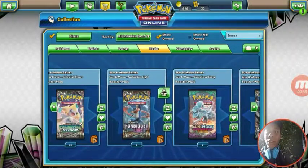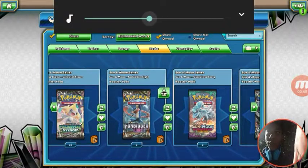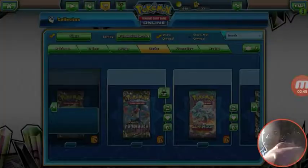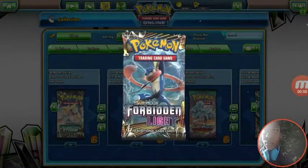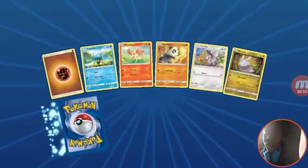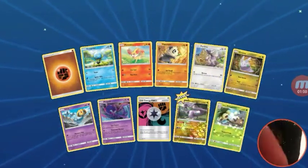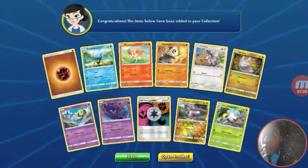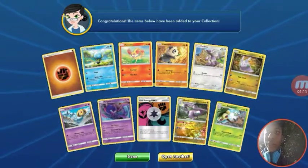So without further ado, let's go ahead and start off with Sun Moon. We got ourselves a reverse holo and a .4, which I do need to test out for the Naganadel deck I'm building. Let's open up the second one.